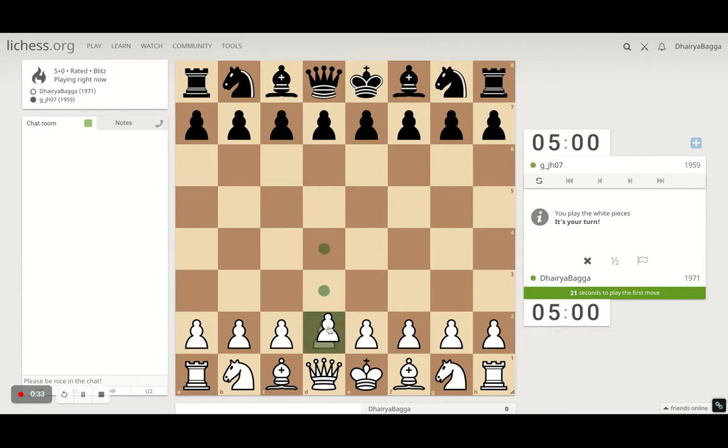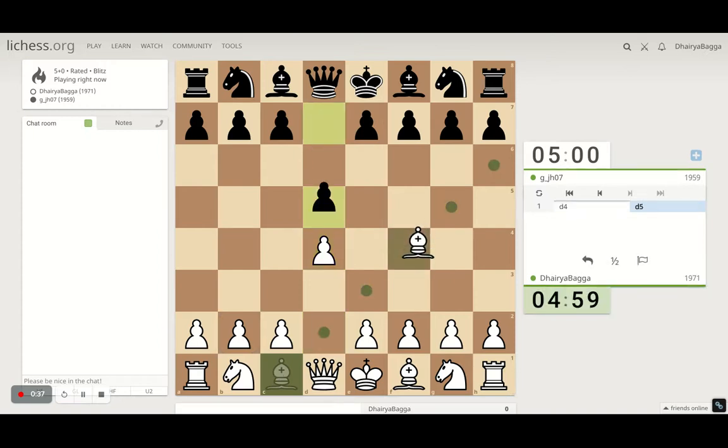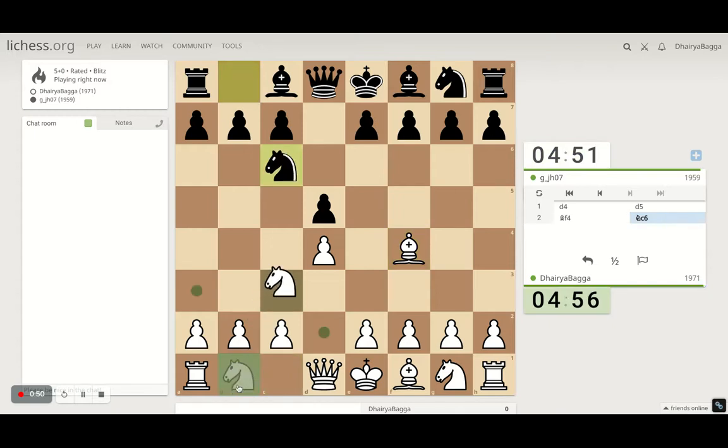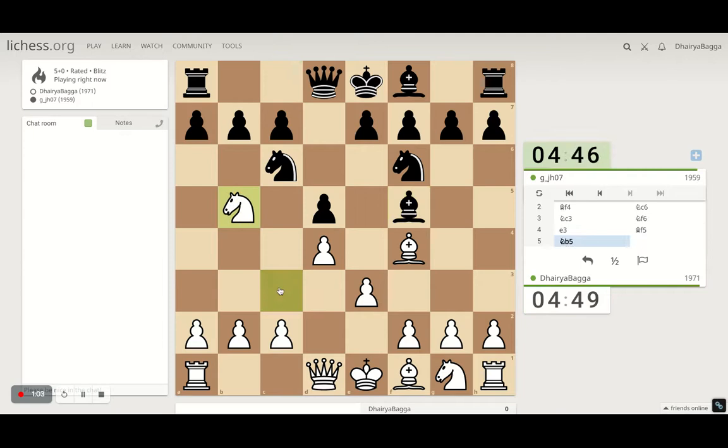Got the white pieces, I'll play the London system setup. It starts off with d4, the bishop comes out on f4. Let's try the Jobawa London system which starts now with the knight. The rest of the setup is pretty much similar to what the London system is, and now we can proceed with the knight as well.